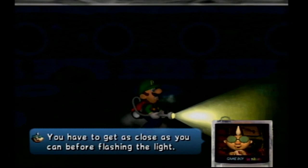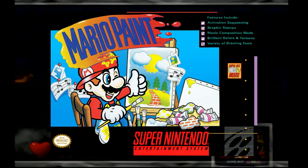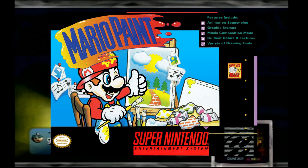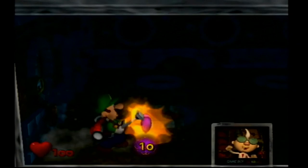Totaka's Song is heard in games that Kazumi Totaka composed the music for. It was first commonly heard in the 1992 game Mario Paint on the Super Nintendo, but was later discovered to be in a Game Boy game simply titled X, which was released in 1990.